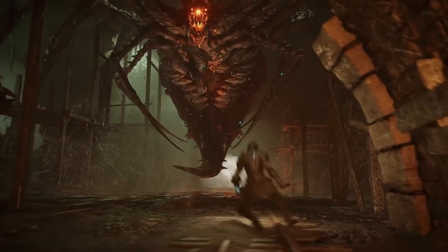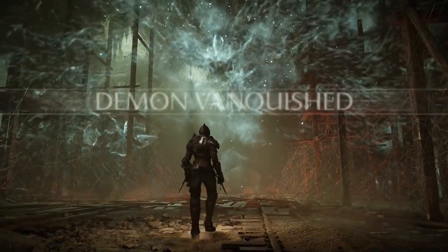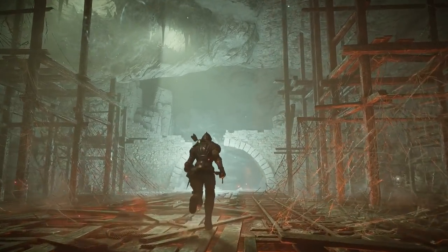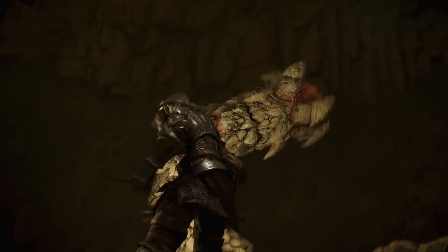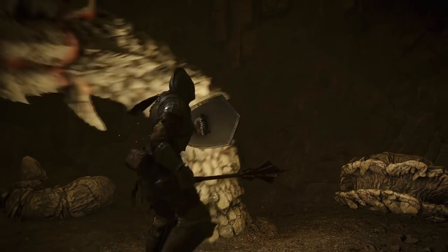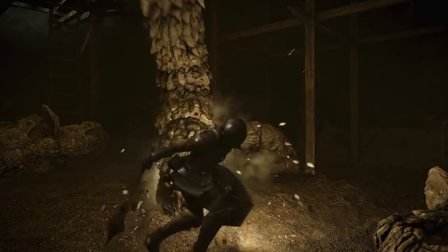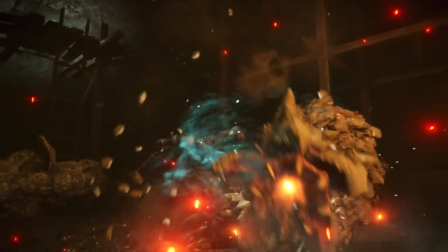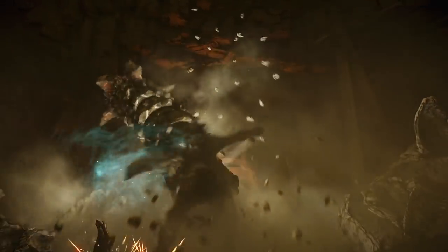But one thing that surprised me is that, according to the creative director, they won't be removing all of the bugs in the game. Apparently they're going to intentionally leave in some of the less consequential, meme-worthy bugs and game design quirks. I would assume this means things like sequence breaks which let you skip parts of the level — and they've said they're going to remove things like attacking bosses through fog gates. But I've also heard rumors that the duplication glitch does remain in the game, which I kind of disagree with, but okay.